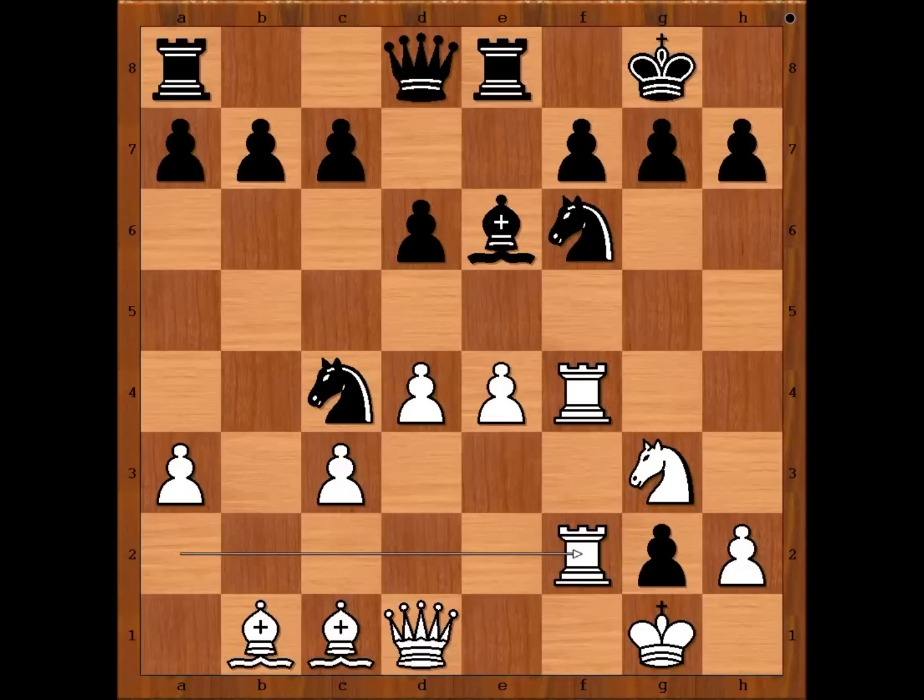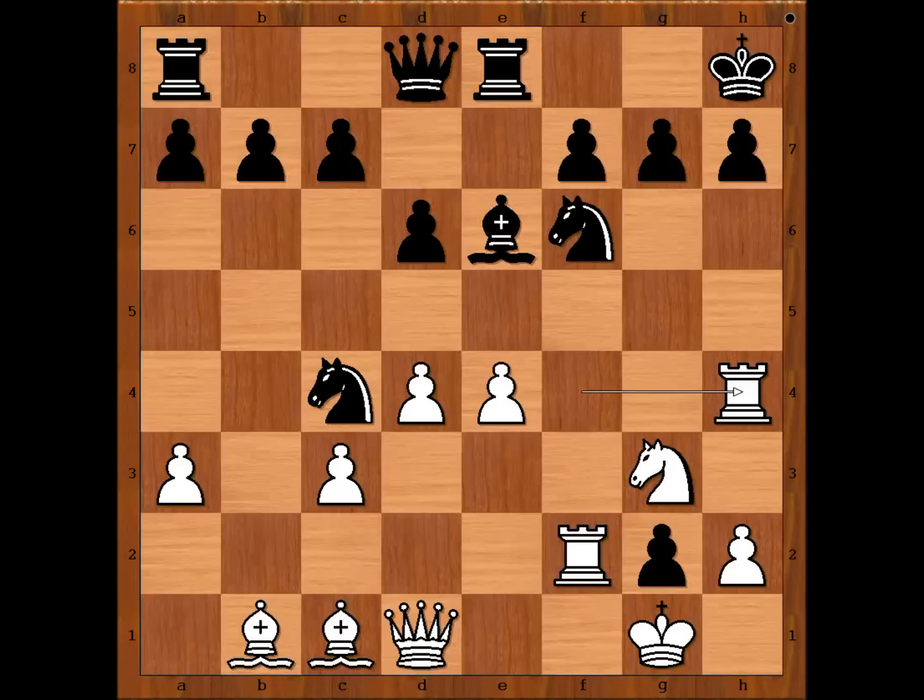Spectators expected rook takes pawn on g2 — it's very natural. But Taimanov played rook to f2. Taimanov is playing unpredictably in this game. Black is afraid of the exchange sacrifice on f6. King to h8 was played. Rook to h4. Black to move and Vogelmann is now in panic mode. Knight to d7 — this is a discovered attack on the rook, intending knight to f8, but better was knight to g8.